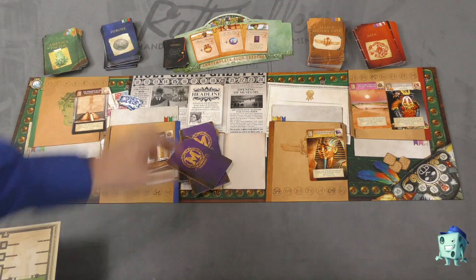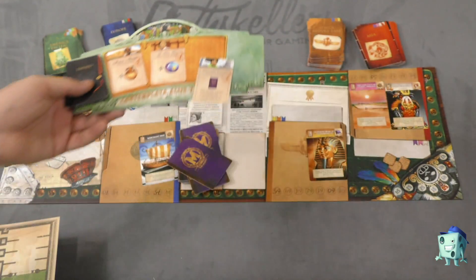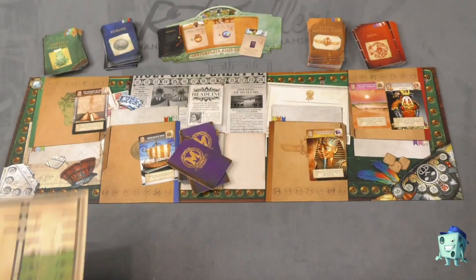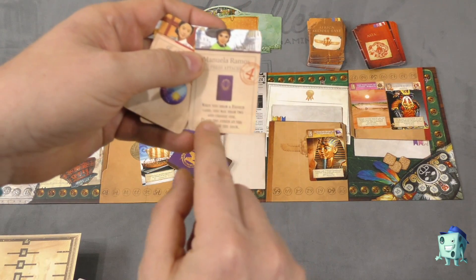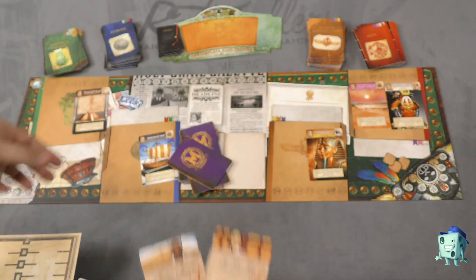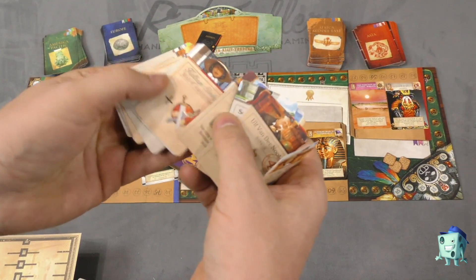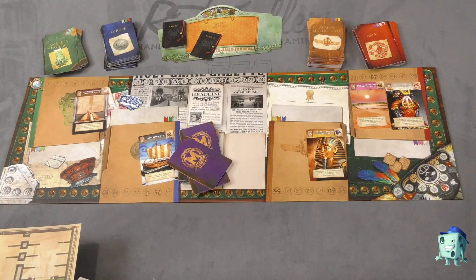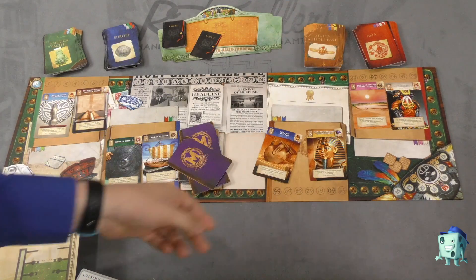You can also buy experts here — there's a little board of experts in the game. You simply pay the cost and put these experts in your museum; they go in a spot here. Some experts give you special abilities, like this one says when you draw a favor, you can draw two and pick one. Some give you an extra card of a certain domain, and others give you cards of various colors. Once your turn is finished, you add cards from each deck to replace the ones that were taken, and it's the next player's turn.